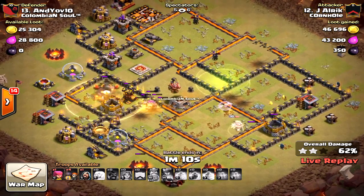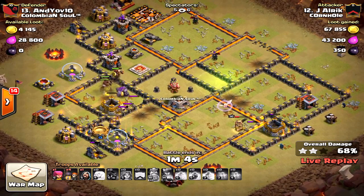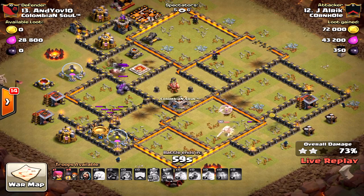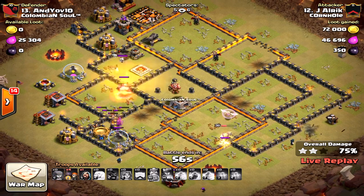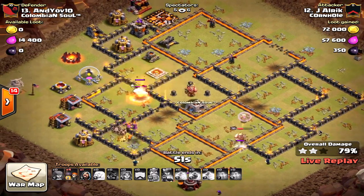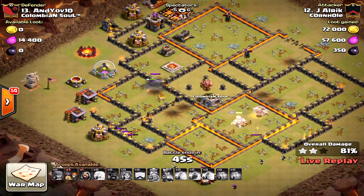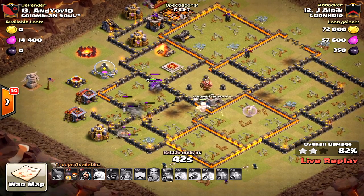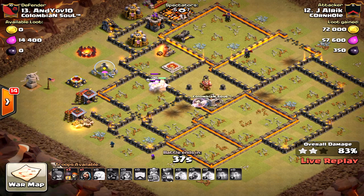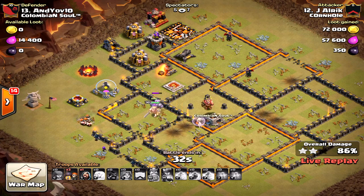Yeah, that's not going to be a win — that's a fail. Two stars is nice, but you want that three star; that's the main purpose. With the valkyries being this strong and some hogs upgraded too, I don't think he's going to get this one. He does have valkyries left but looks like he's going to run out of time. The king is still alive with a healer on it — 36 seconds, does he get it done?